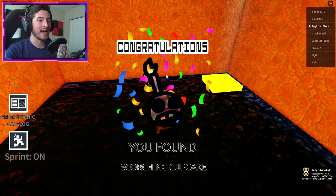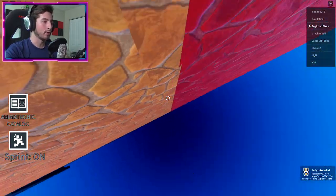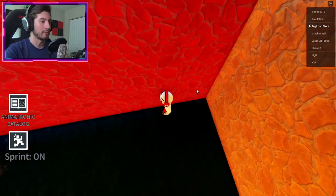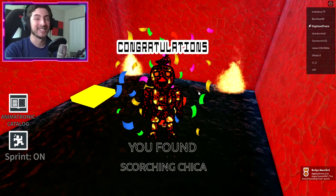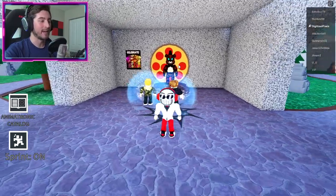But don't reset yet or go through the yellow pad. If you go through this wall right here to the left of Scorched Cupcake, it's going to give us Scorched Chica. Then step on this pad and it will send you back to the spawn.